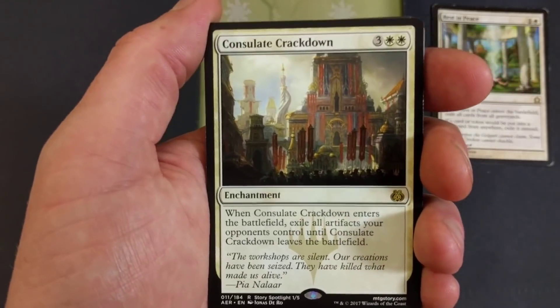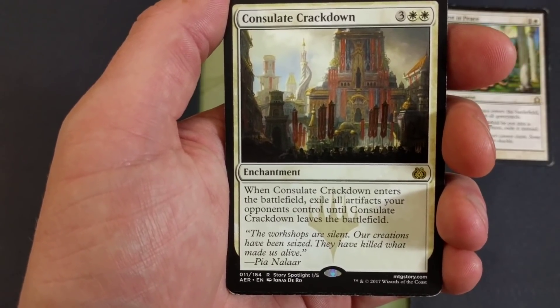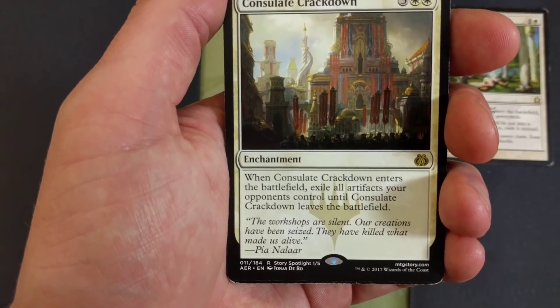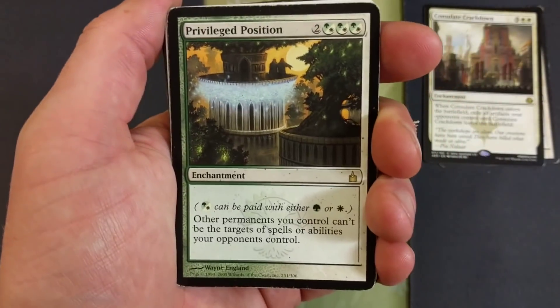Consulate Crackdown — just because I had two of these on the sideboard, probably should have two in here, but whatever, I'm down to one right now, just because it's artifact heavy in Modern. For five, when Consulate Crackdown enters the battlefield, exile all artifacts your opponents control until Consulate Crackdown leaves the battlefield.